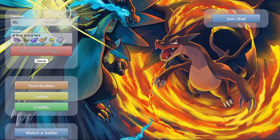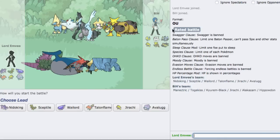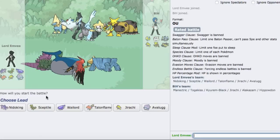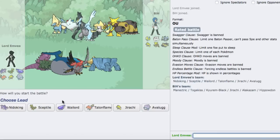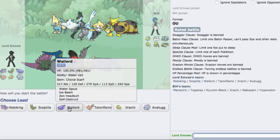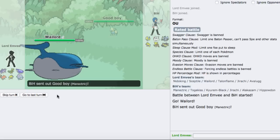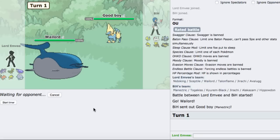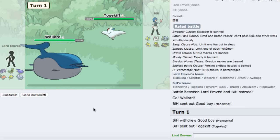Alright, we got one versus a very offensive team - bar the Hippo of course. I'm going to lead off with Wailord. He leads with Manectric. Let's go for that Water Spout and see how much this does. He does switch out into Togekiss. Water Spout did nothing. I'm going to switch into my Nidoking here, predicting some sort of Thunder Wave maybe.